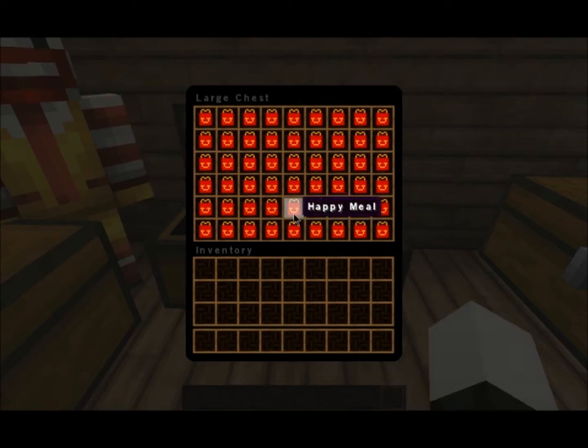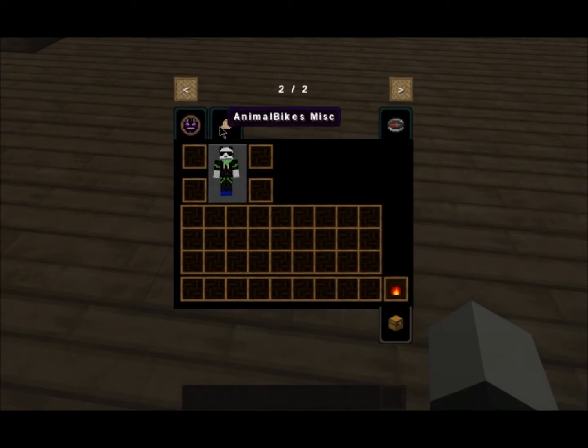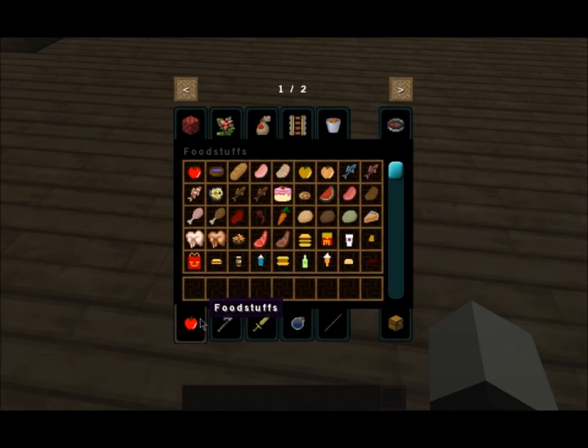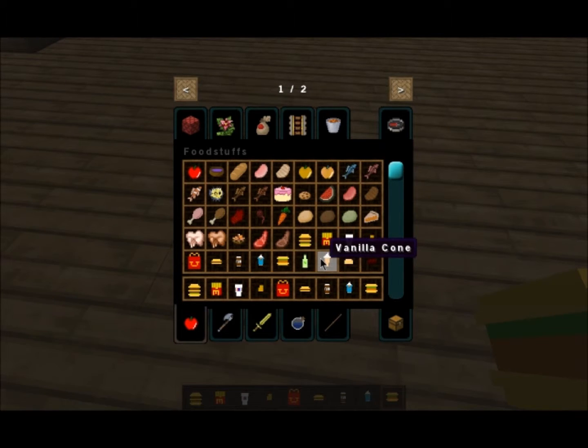In these chests I've put vanilla cones, muck flurries, fries, happy meals, Pepsis, and apple slices. If I click on my inventory and go to food, here's the Muck Food mod items: you've got the Big Mac, fries, Pepsi, chicken nugget which looks like a gold gem, a happy meal, a hamburger, muck cafe which is basically a coffee, muck flurry, and muck chicken which is like a big chicken burger. We've also got Sprite, vanilla cones, vanilla bundt cake, and chocolate bundt cake.